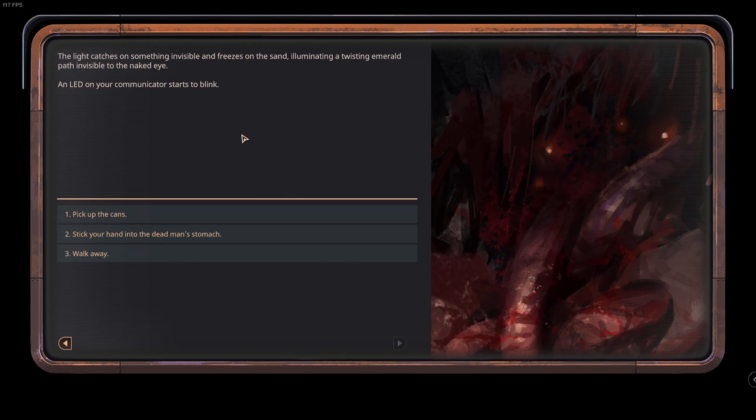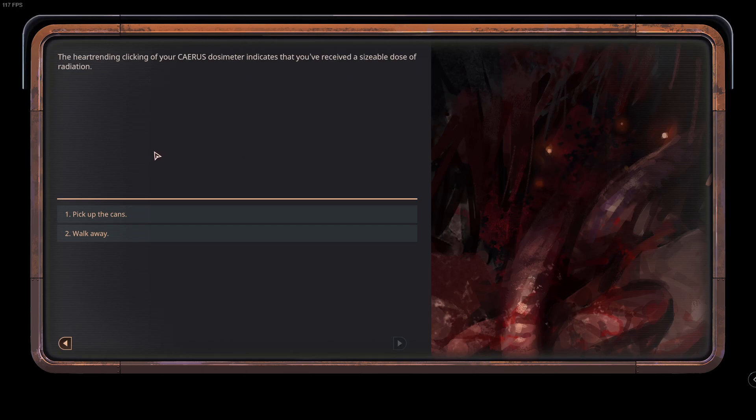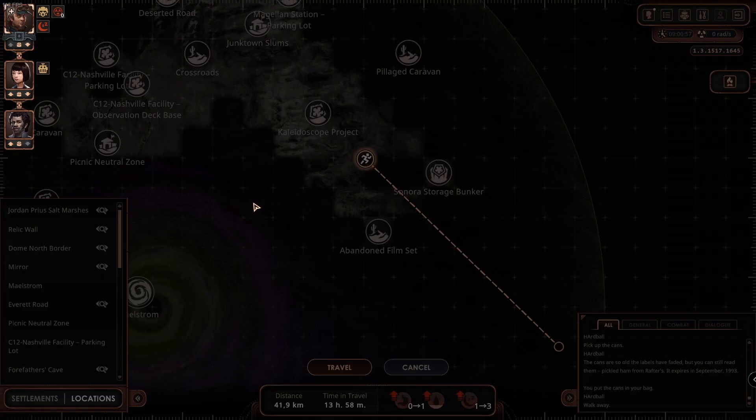Is there an artifact within him? Should we do this — stick your hand into the dead man's stomach? We are wearing gloves, right? Let's do that. We push our arm into the dead man's stomach up to the elbow, but the lights are ephemeral — they disappear as soon as we touch them, leaving only rotten blood and flesh. Our dosimeter indicates we've received a sizable dose of radiation. Curiosity killed the cat. Let's pick up the cans: pickled ham from Rafters, expires September 1993. We got nothing except radiation.